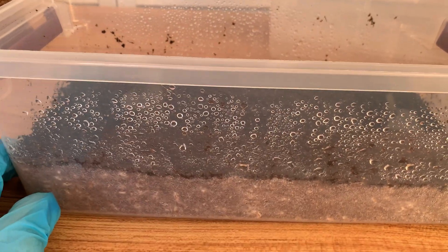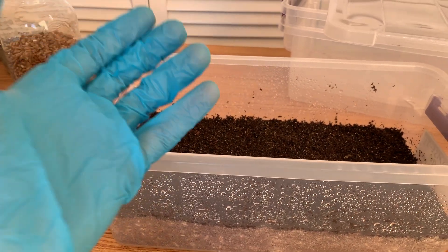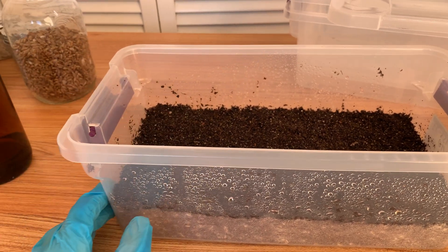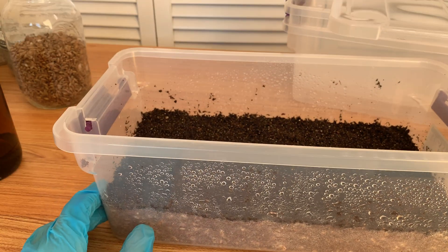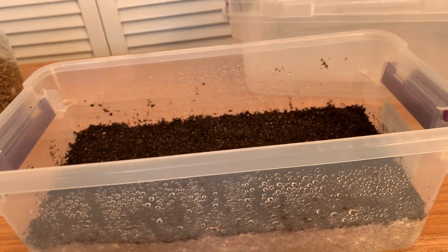Hidden contams are a thing, especially — for example, if you have a dirty jar, and let's say it's bacterial, you might get away with spawning it to coir and get a few flushes. But with dung, there's something about the extra nutrition and extra microbes in there that it interacts with. It's very strange.